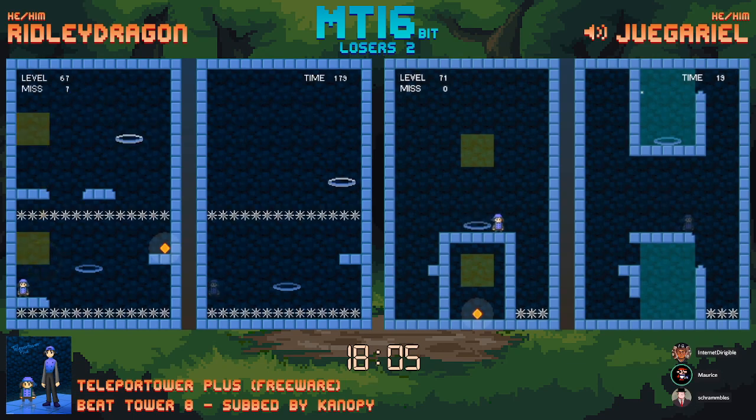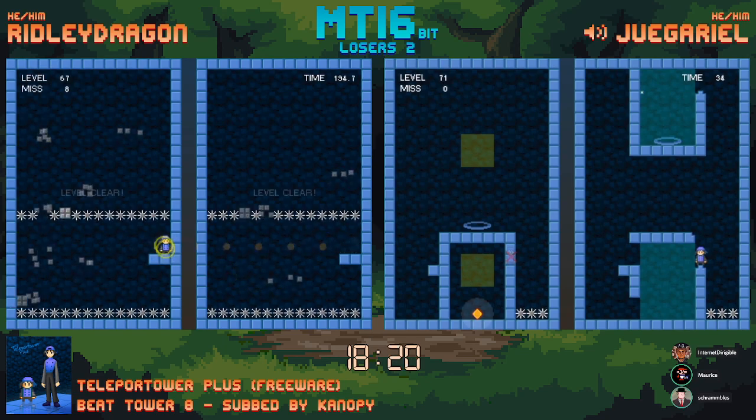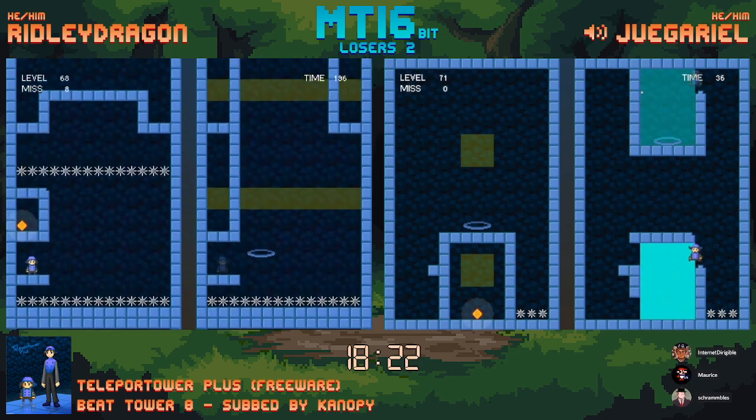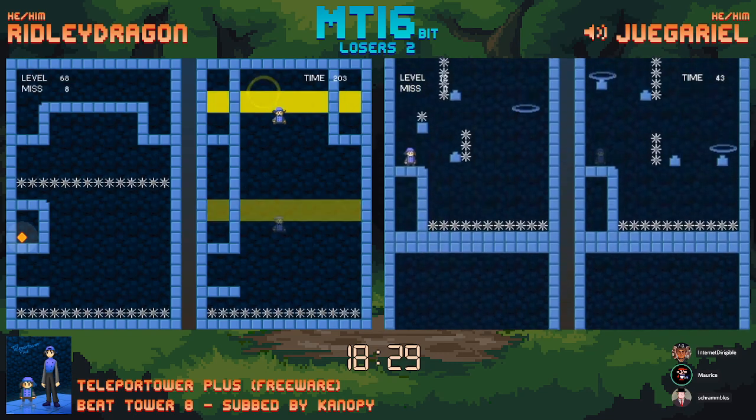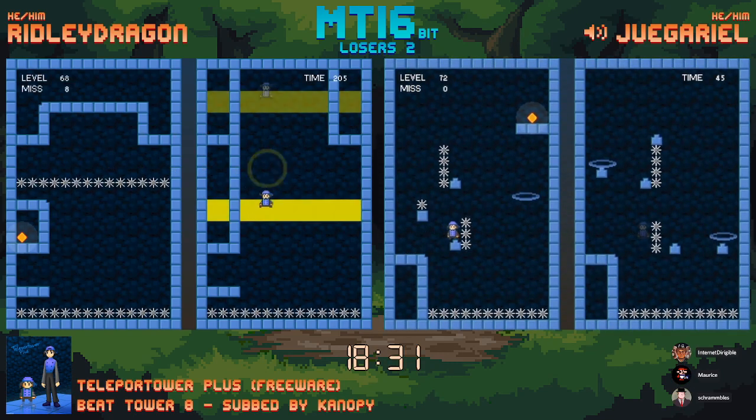Wow, this blue thing is bait — I can immediately tell because it goes absolutely nowhere. I think what you do is drop down here and then teleport so you're at the top of this block on the teal at the top. Yeah, you just step halfway in. That was pretty fast — definitely going to beat my time.